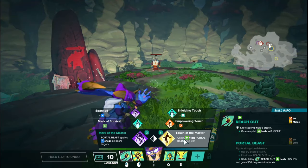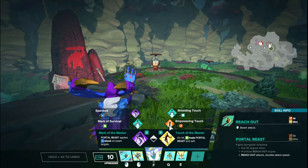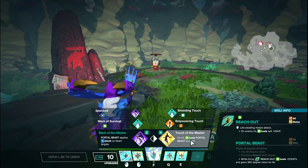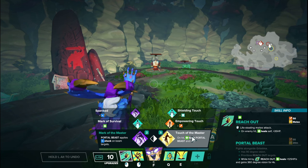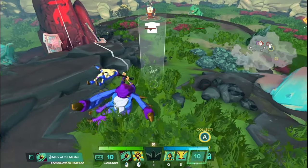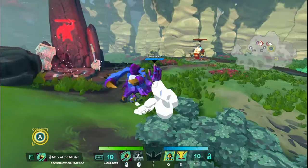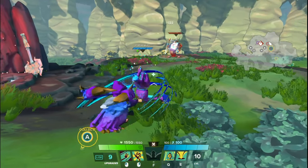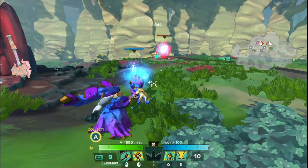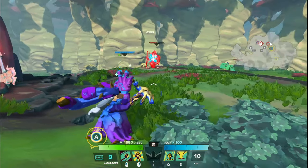On the right side tier one of the LMB, we have Touch of the Master, which is a life-stealing melee attack that heals on enemy hit for 35 health. While hit by Reach Out (your LMB), your portal beasts will actually heal over time as well — giving them 125 healing per second — and also allows them to turn in place. Normally the portal beasts have conical vision, but with Touch of the Master, they're turning and looking for targets. This will still apply the bonuses of having them as though you're applying the beam — they're going to get healing, they're going to be attacking faster, and it allows them to turn.